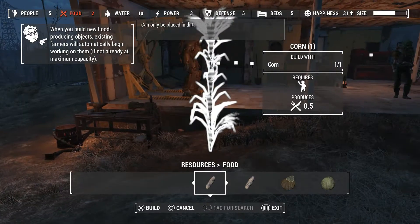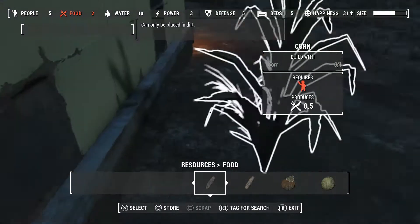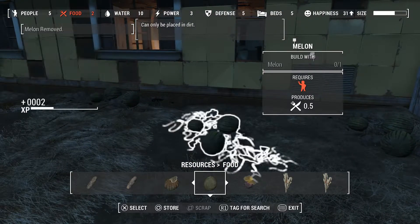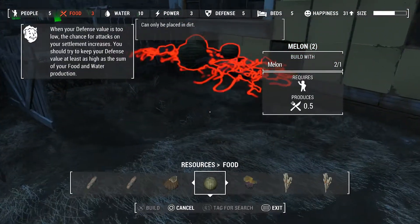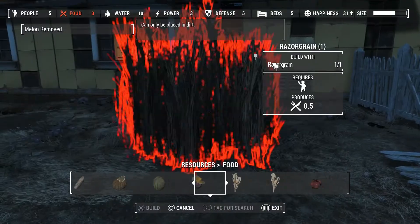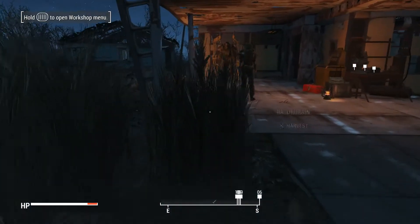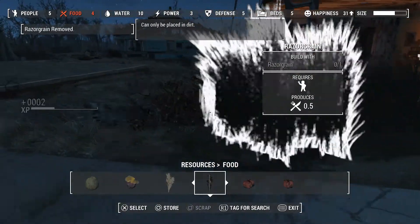I'm going to put the corn — let's put it right behind over here. There you go, floating corn, because why not? That just looks hilarious. And we can also plant a melon. Let me just try to squeeze it in there — okay, that works. Let me take these two melons as well, and hopefully these melons will give us the food we need. We can also plant some more razor grain, so I'm going to put that with the other razor grain. There you go. And we don't have any more food for right now, so let's harvest this razor grain.